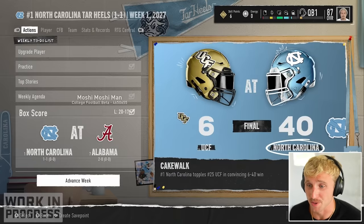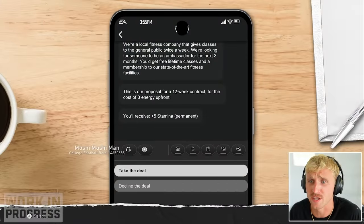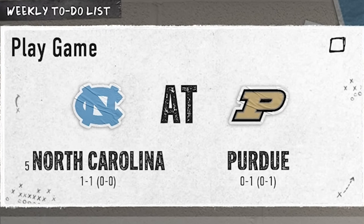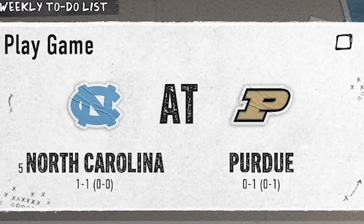Let's see how far we drop in the rankings after that loss. I'm getting hit up by a fitness company that's gonna give me plus five stamina permanently — why would I ever turn that down? I'm also starting to realize why you might want to put some points into your brand, because if you can get good brand deals that do stuff like this — I haven't really explored that in this Road to Glory. We only dropped to fifth in the nation. It was a really close game and we blew out UCF, so maybe that's it.